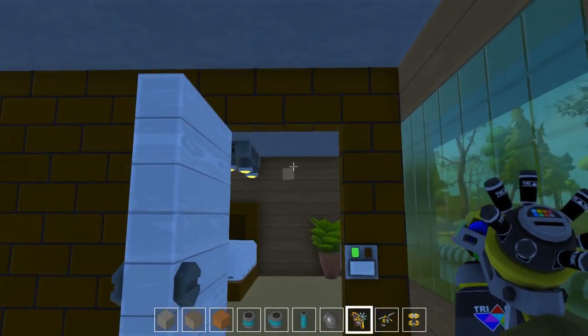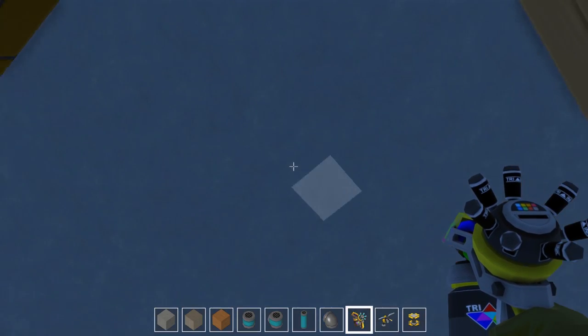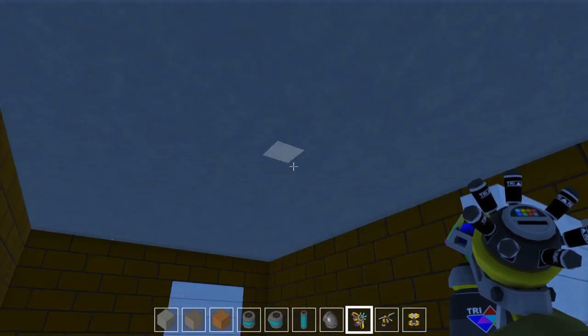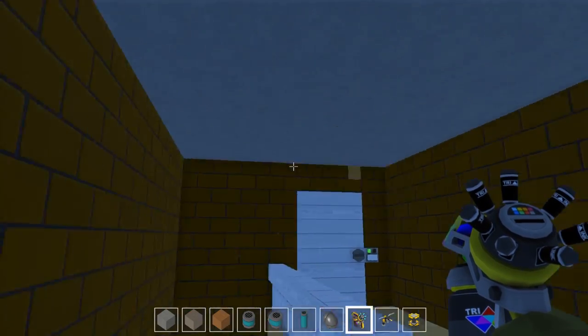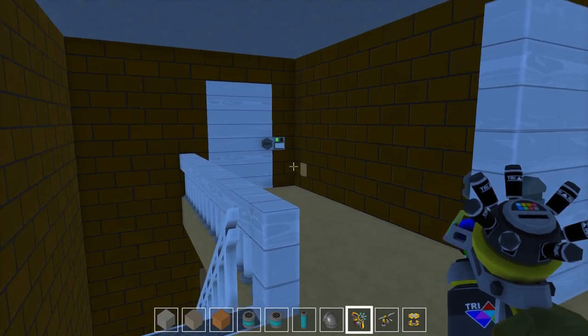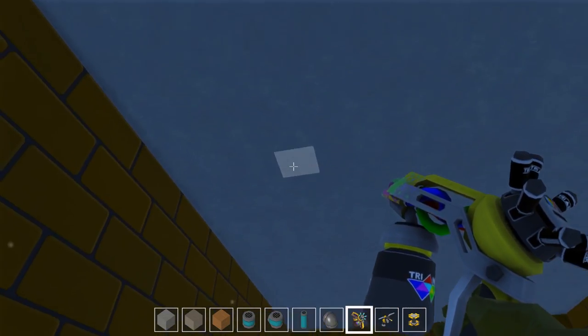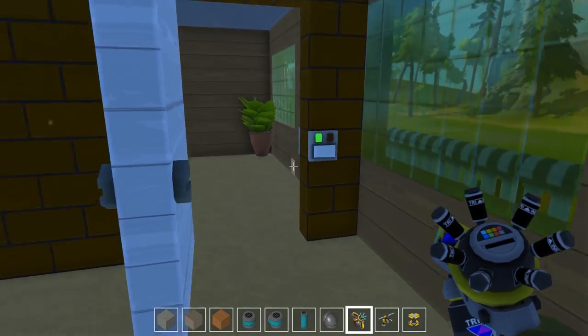I've been debating one thing — I kind of like the gray ceiling here. I think in the other unit I have it painted kind of like the floor is, but I don't know. I've been debating if I wanted to paint the floor like the ceiling, but I think I'm actually going to leave this gray. I think it actually looks good.